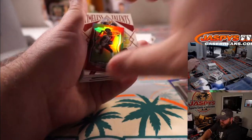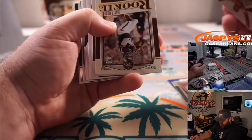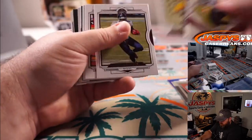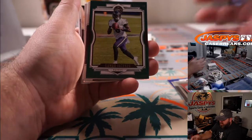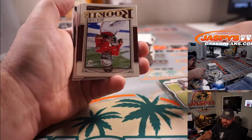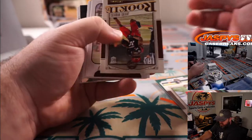And Terry McLaurin for Washington, John Birch — that is out of 75. Lamar Jackson out of 100 for the Ravens, Gerald Kozak. Justin Fields for the Bears, Eric Jock.